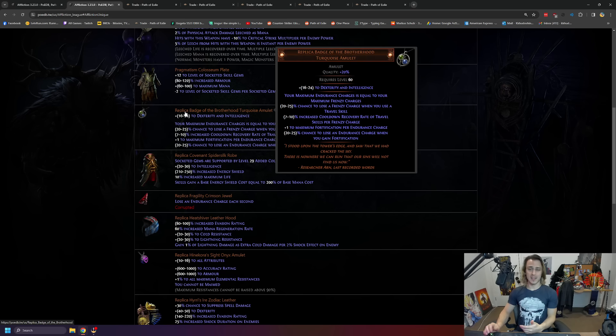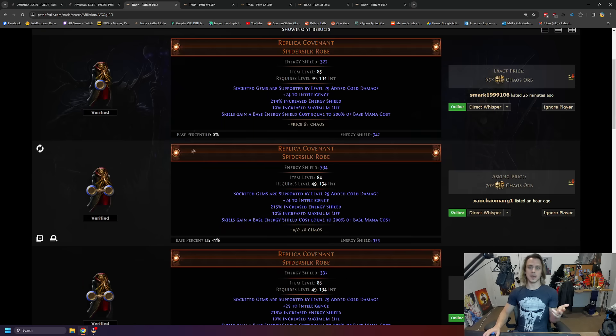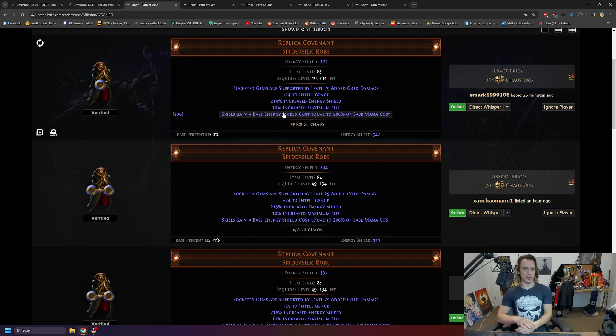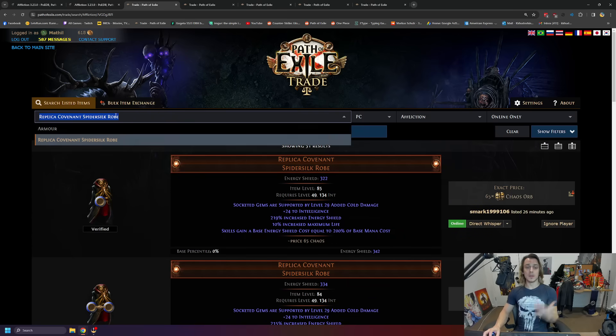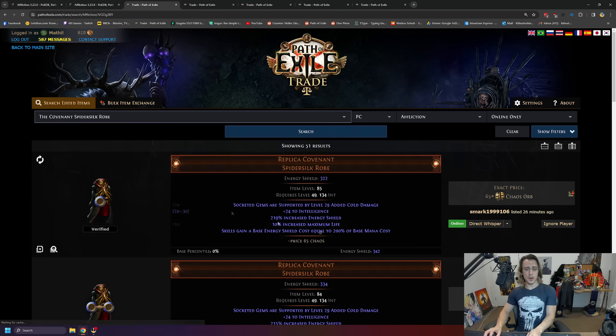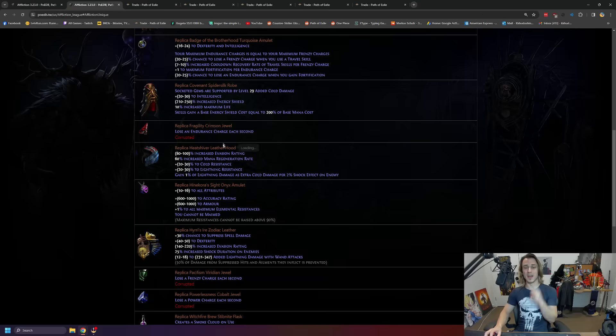Replica Badge of the Brotherhood definitely has some application, but it's gonna be difficult to make sure you're getting enough fortify coming in while it's being lost as well. But I think that's definitely an item to look for. Replica Covenant I think is a bit under the radar at the moment. Level 29 added cold, huge extra damage - all you got to do is solve the extra little mana cost, which can be done through Eldritch Battery. That's definitely something I will build around. It's going to be a very strong item compared to regular Covenant. It is pure chaos of course, so there's a bit more application for it. It's about twice as expensive, but I don't think it's quite caught on to its power level just yet.